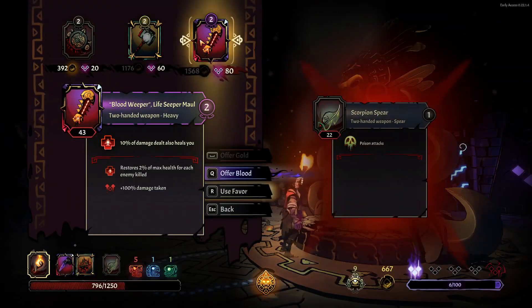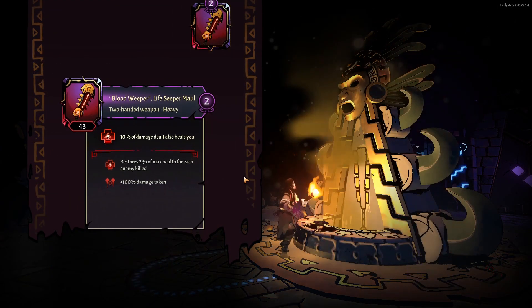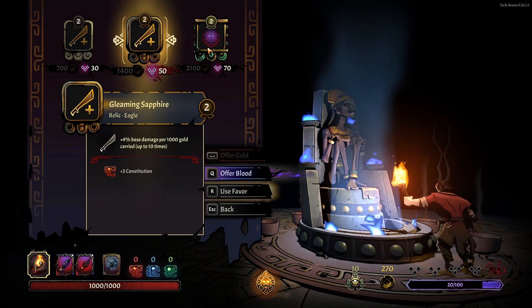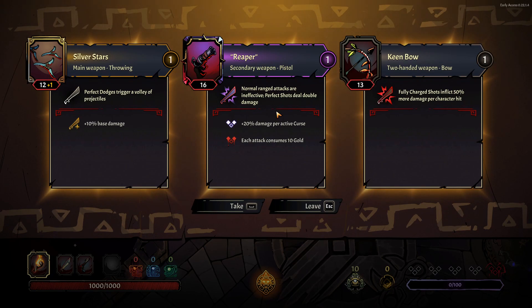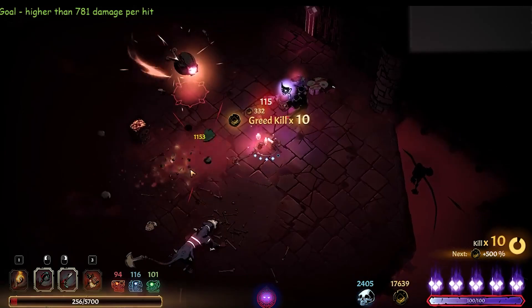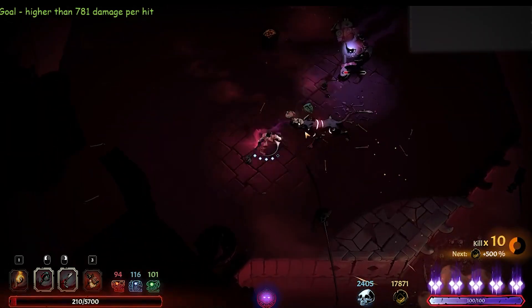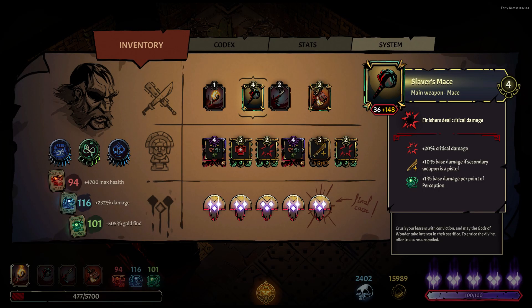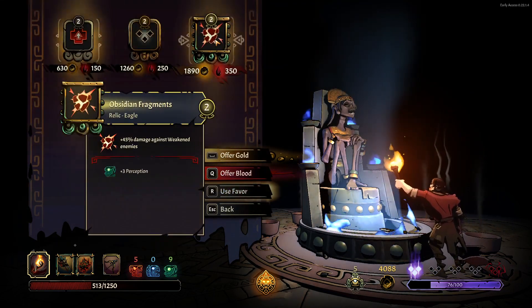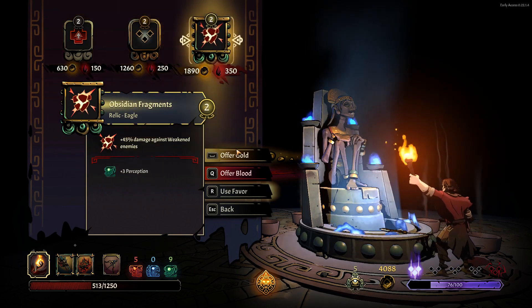Corruption can seem like only a bad thing at first glance, but there's more to it. Spending blood early on a really good item, or using relics which increase your damage based on gold, or weapons which scale from more curses — like the Crown of the Cursed King — trust me, reaching its conditions faster will feel great. I've also noticed that on average the more curses I had, the more likely cursed weapons and relics were appearing at the altar.